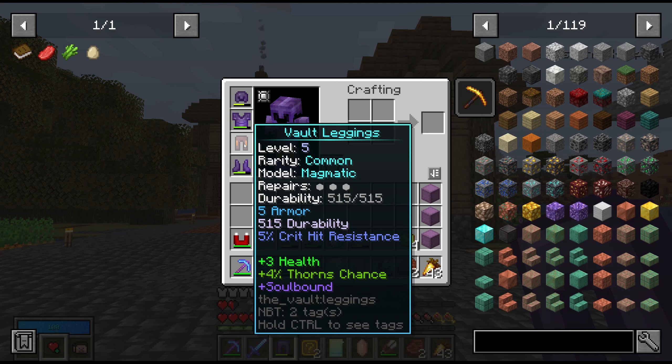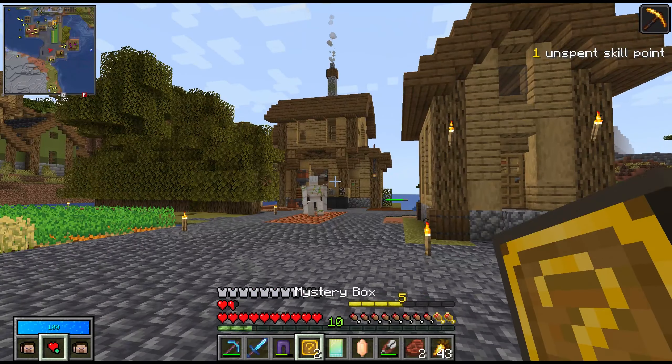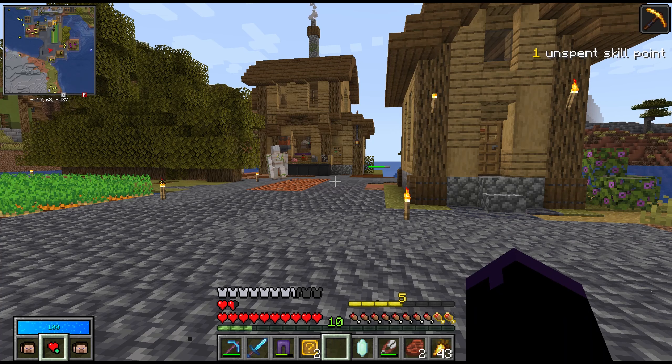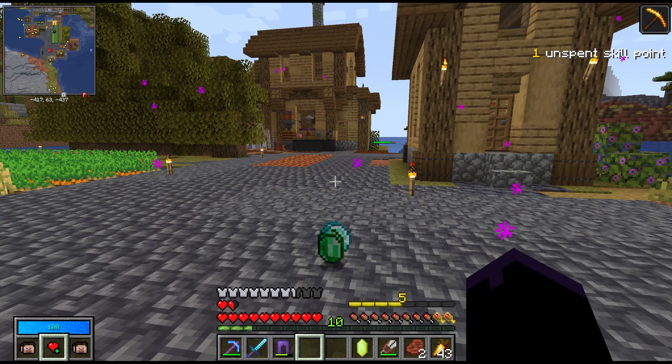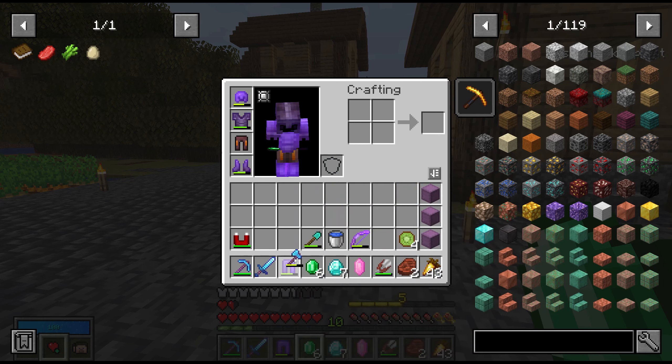The durability is a little on the low side, I think, but much, much more of an improvement over our nether leggings. So let's use the relic booster pack — nothing, didn't really expect anything. And now the mystery boxes — meh. I mean, we've got plenty of diamonds and emeralds and villagers, so I'm not overly worried about it.